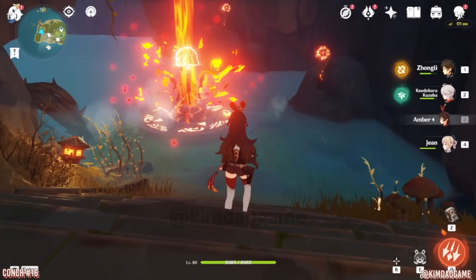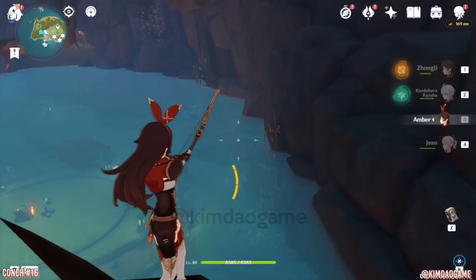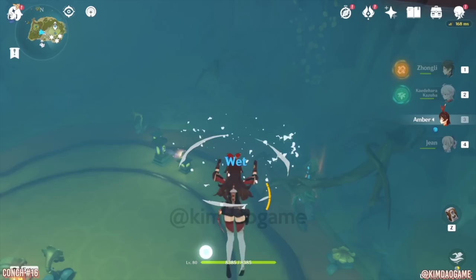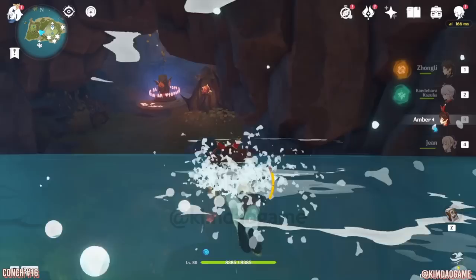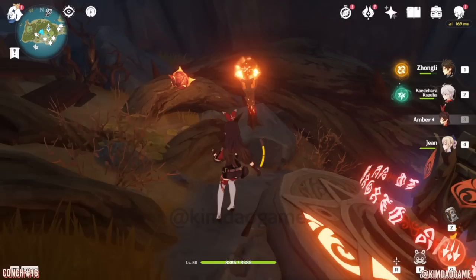So once you have lit them all up, the pillar will activate and we can light that one up, and that will bring the water down. So now we have to bring it down even more, so we're just going to go over here quickly. There is another torch right next to the chest right over there, so I'm just going to light that torch up. Now I'm just going to jump down and we are going to swim to the other side. You'll see the pillar just over there, so we are going to go up and then just behind the pillar there is another torch, so we're just going to light that one up.